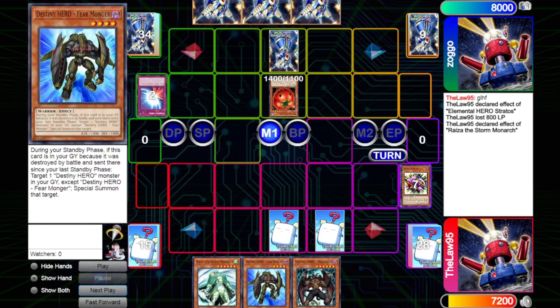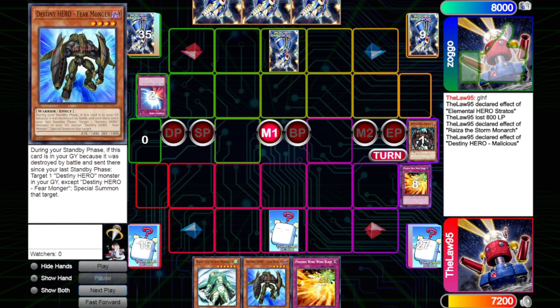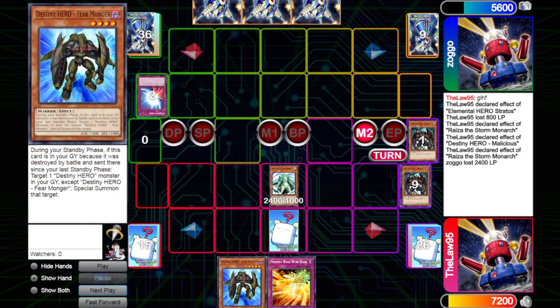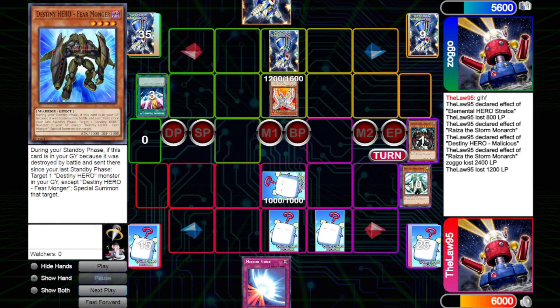He draws the monster from last turn, Normal Summons Mystic Tomato, and swings in for 1400. We Phoenix Wing discarding Malicious to stack it back on top. We draw into Phoenix Wing again, use Malicious's effect to summon a Malicious from deck, tribute it for Riza, and spin his backrow back on top of his deck. We swing in for 2400 and set Phoenix Wing. He draws back that backrow, proceeds to Smashing Ground our Riza, then Normal Summons Cyber Phoenix and swings in for 1200, setting one and passing.